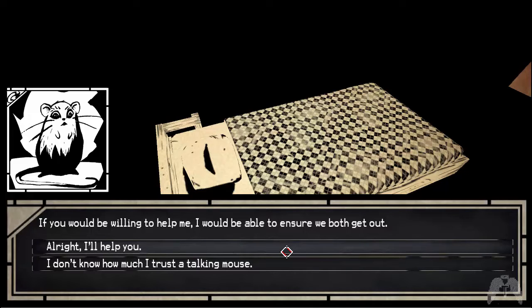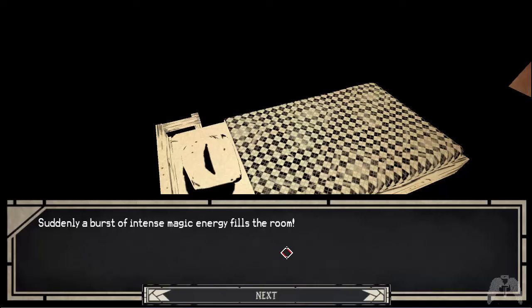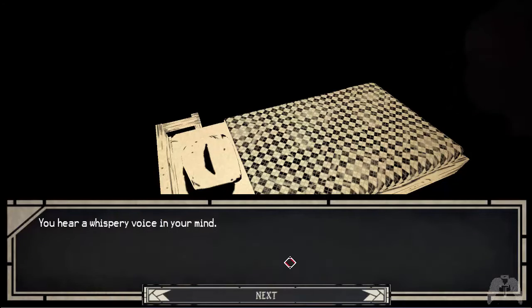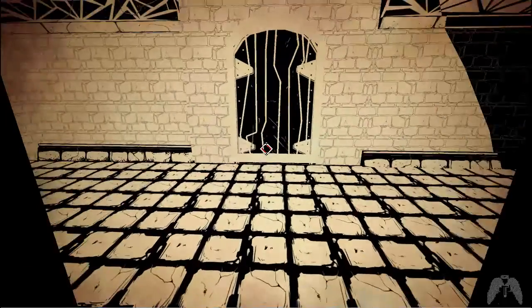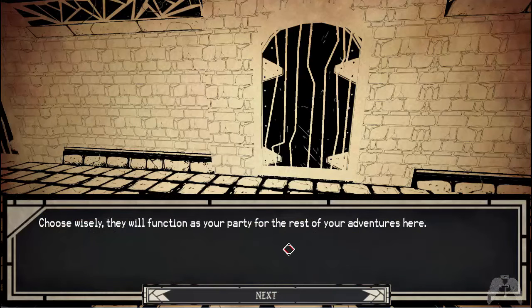'If you would be willing to help me, I would be able to ensure we both get out.' We have to help the mouse because we can't get out any other way. 'All right, I'll help you.' 'Excellent. The first thing you need to do is get out of this cell block.' Suddenly, a burst of intense magic energy fills the room — the oppressive force draining your magic is gone, as is the mouse. You hear a whispery voice in your mind: 'I will find you again soon.' Somebody blew the door open! You can feel some of your power returning. You may summon one of your former thralls to aid in your escape.